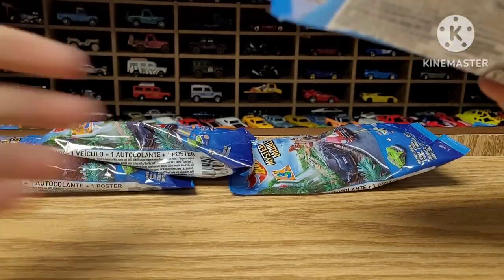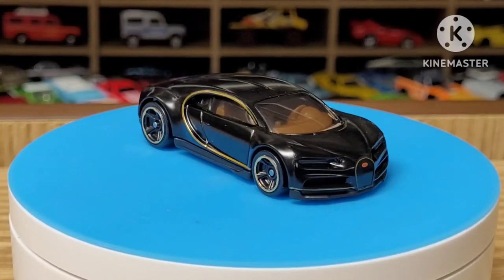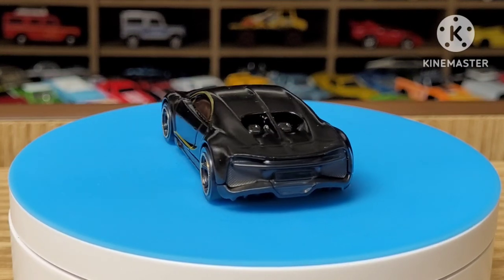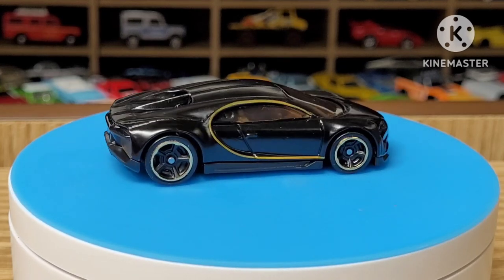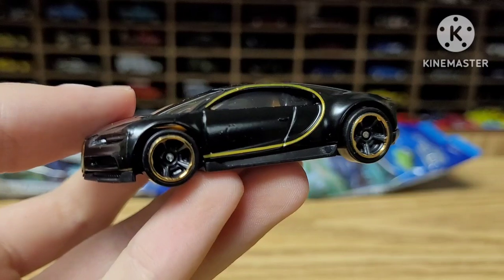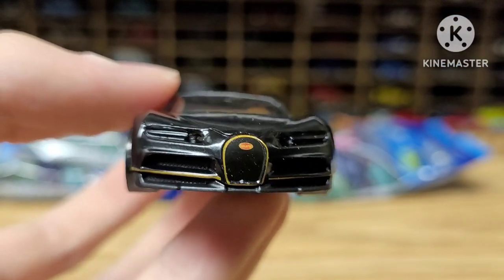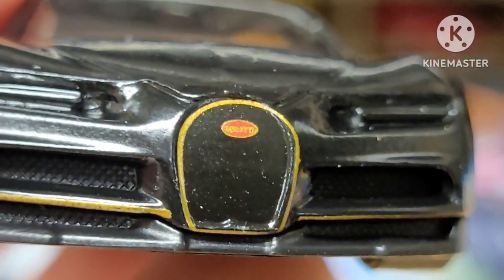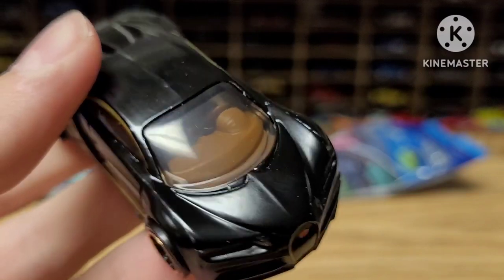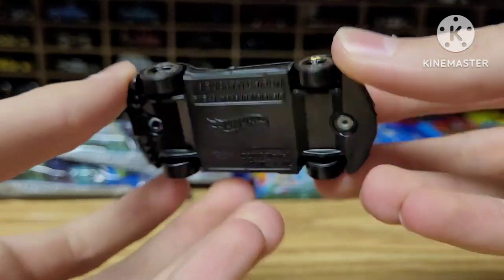There it is — the Bugatti Chiron, a car I've wanted in my collection for a long time. I actually bought one at the swap meet but forgot to take it home — it was a dark blue one, and I left it there by accident. Spent a dollar for that and it didn't even come home with me. This one is in a satin black with gold around the wheels and gold detailing in a U-shape. The Bugatti logo on the front is gold instead of silver, which is a really nice touch. All black and gold — really cool. No details in the back, but it's just a mainline car and they're pretty cheap. You got the gold interior and everything. This is the car in the set that all the collectors are after.